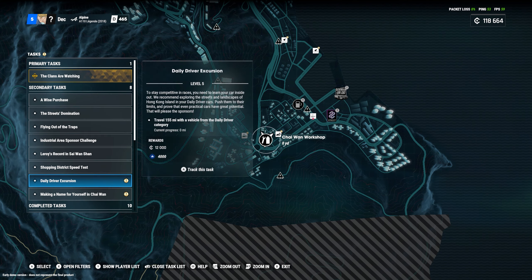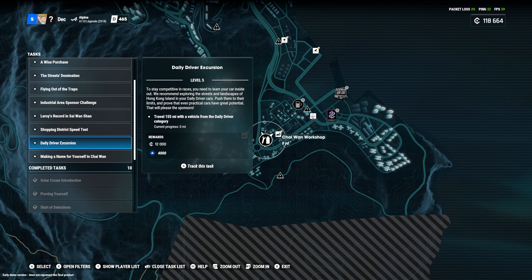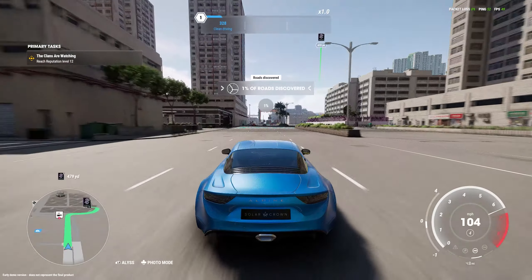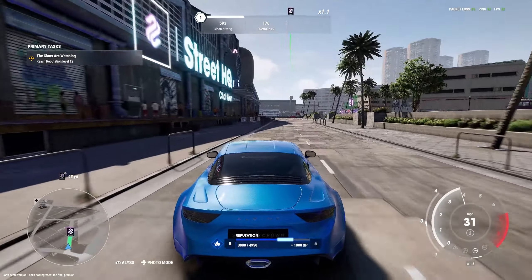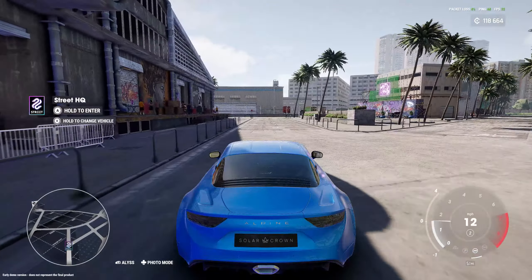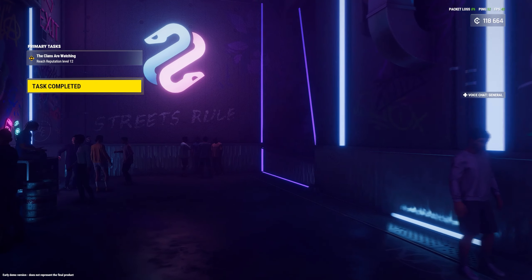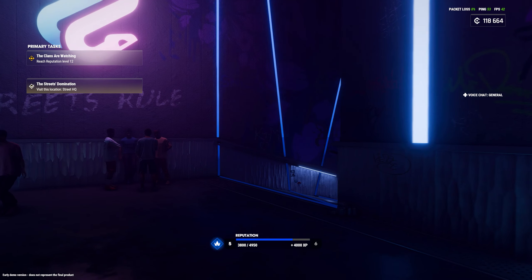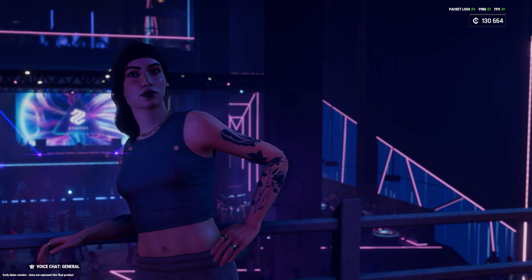Side objectives include: acquire a vehicle from the daily driver category, visit the HQ — we've got to do that. A lot of these will just unlock as you play. One percent of roads discovered — there's definitely going to be a lot of roads to explore, plus off-road routes. Let's check out the Street HQ. You can change your vehicle from here or just enter. There would usually be music playing but I have streamer mode on, so everyone's dancing to nothing.